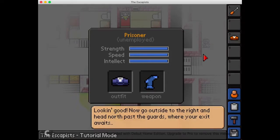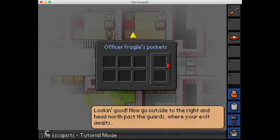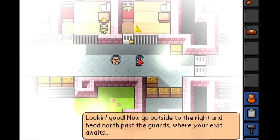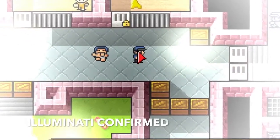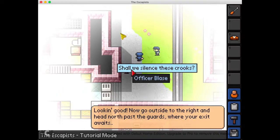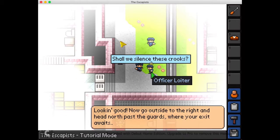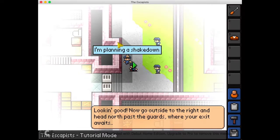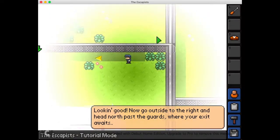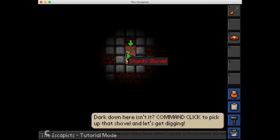Now head out. Go outside to the right and head north past the guards where your exit awaits. These ones weren't locked before. He's naked now but he still has his hat — so where did this hat come from? Shall we silence these crooks? Yes, we should. Is there a loiter? Whoops — I don't want to attack him. I'm planning a shakedown. Watch yourself around these guys. There's a hole — let's go die in a hole, guys.